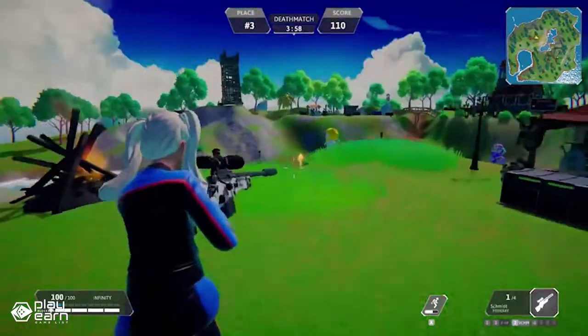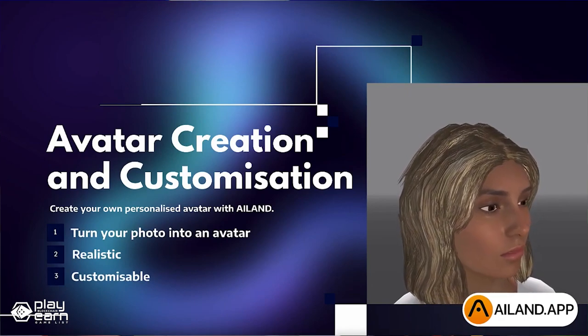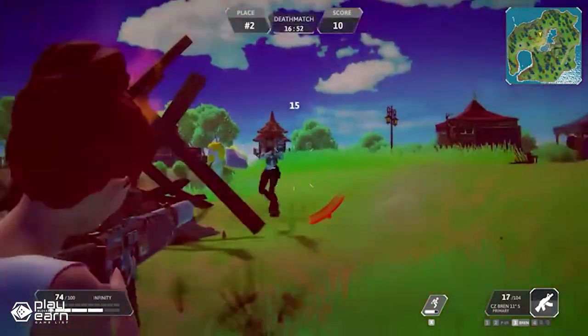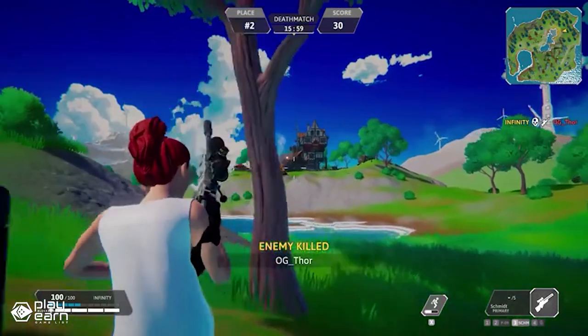As you play AI Land, you can also customize your character with different skins, outfits, accessories, and emotes. Some of these items are available for free or for in-game currency, while others are sold as NFTs that are unique and tradable on the blockchain. AI Land is currently in pre-alpha stage, and it is also available in early access on Steam.